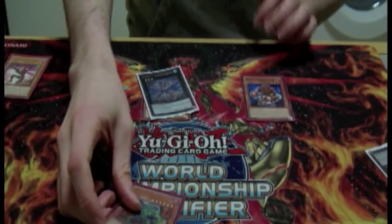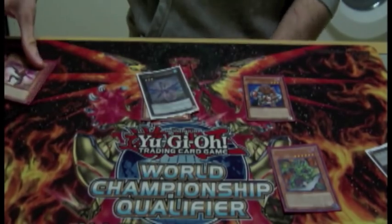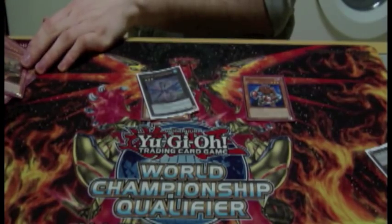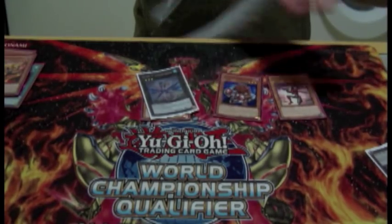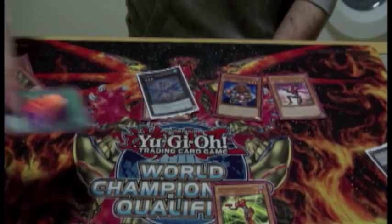Then with the one that hasn't used its effect, use Gigamandus' effect to equip it to the Centipede. Use Centipede's effect to give it the Hornet. Pop it. Pop the Gigamandus. It triggers the special summoning of the Dragonfly. And then you want to add two cards to your hand using his effect. You can pick a Ladybug and another Z-Caliber.